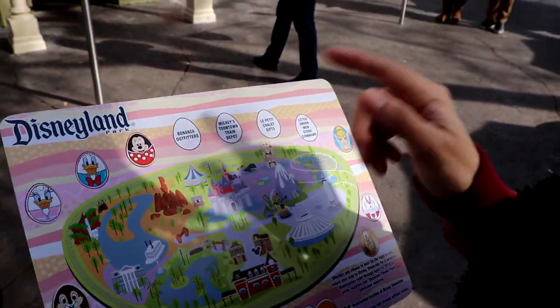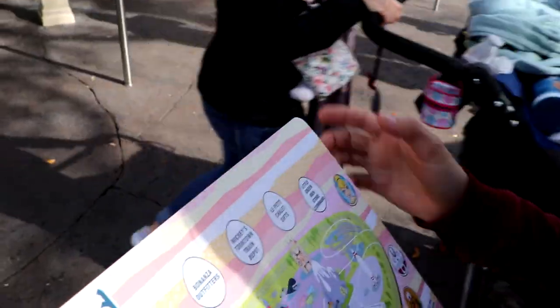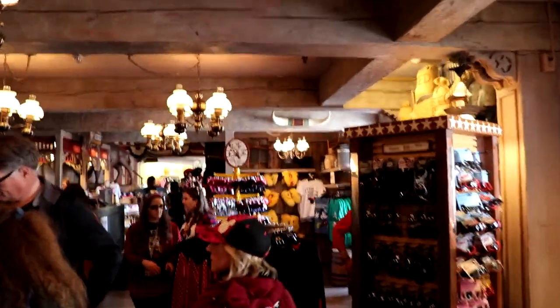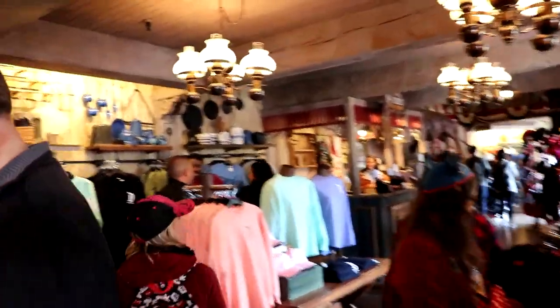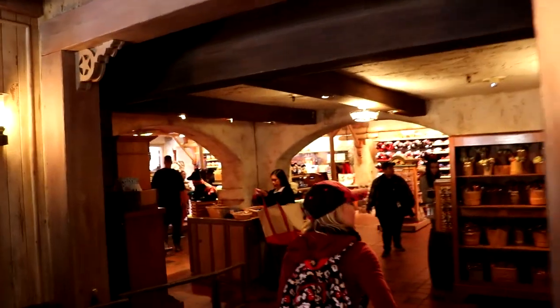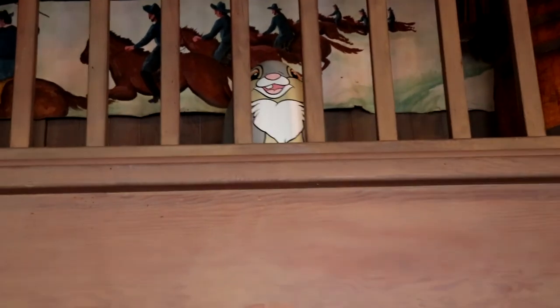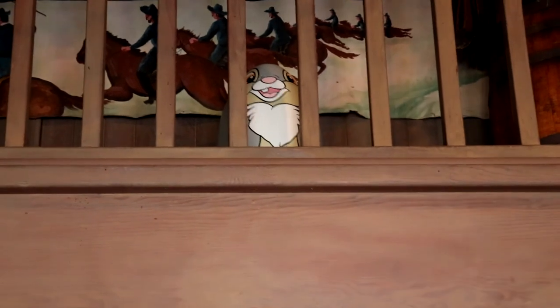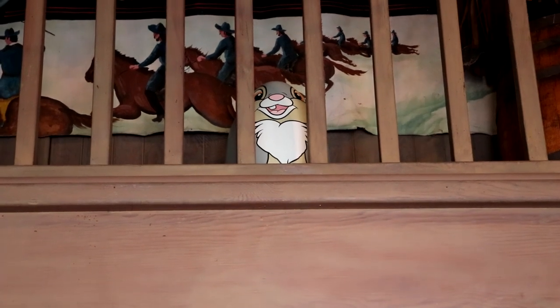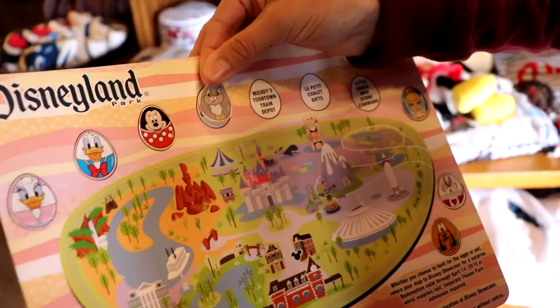Next is Bonanza Outfitters. A little bit of sun but this is the Bonanza Outfitters — I bet it's inside. Here, eggie, eggie, eggie. I just got twitterpated! It's the bunny from Bambi. Next to Minnie right here.